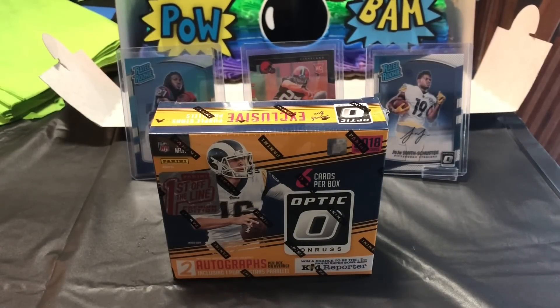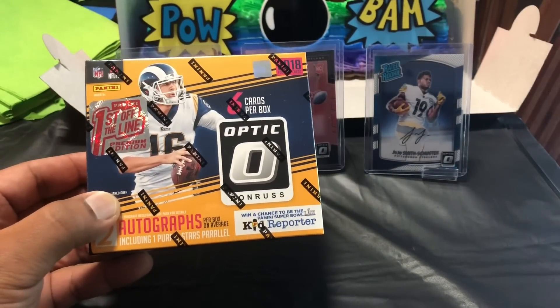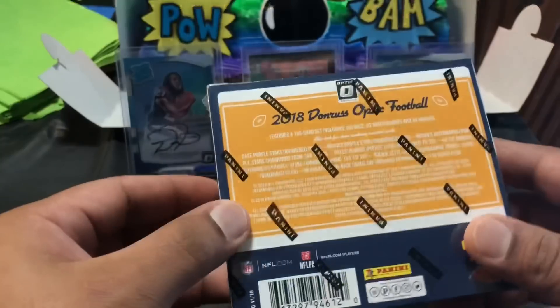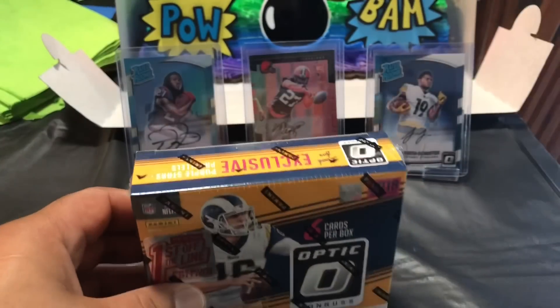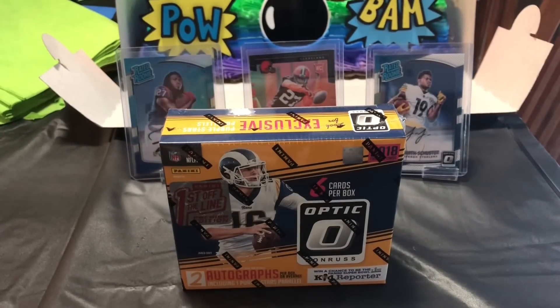Hey guys, Capital P here with another video. Today we have some first-off-the-line action: 2018 Donruss Optic Football. In this you're gonna get two autographs including a purple star parallel — I think the 50 or less or 25 or less — one of the two, 200 bucks from Panini Direct themselves, first off the line, just came in today. Got a little different setup today; it's my son's birthday, so his birthday cake is in the background.